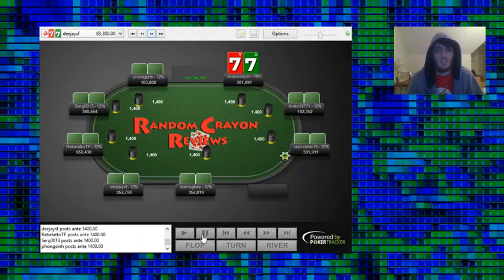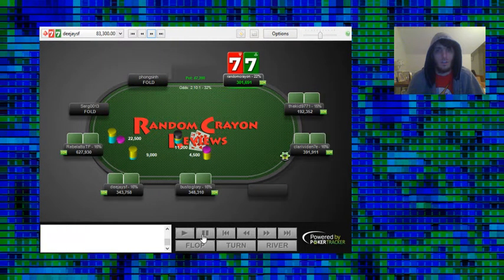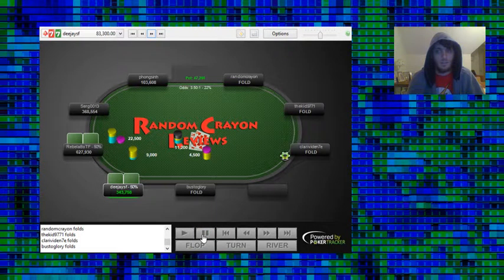Pocket-7s on the hijack facing an under-the-gun open. We just muck since stacks are too shallow to set mine, and UTG is just going to be stronger there.